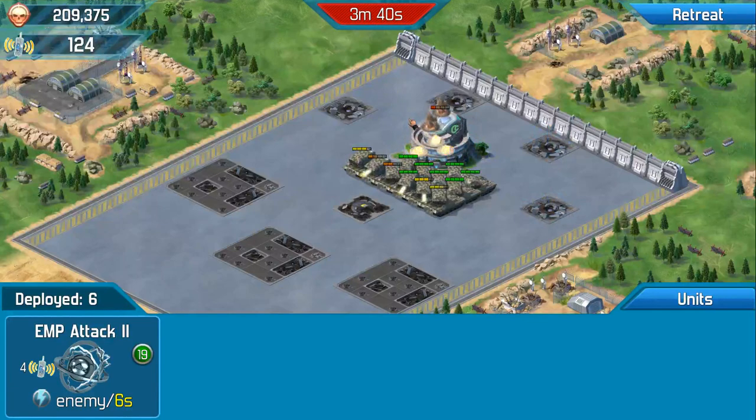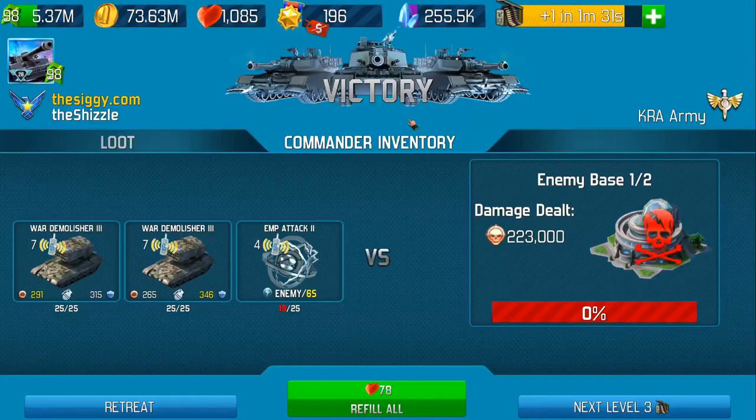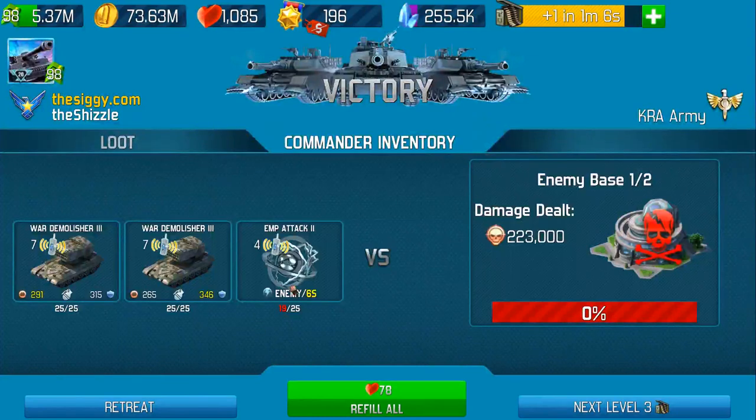At the end of each round, as the control center ends, it will give you the information of what you've actually won, how much it's going to cost you to refill it all, and give you the choice to either retreat or just carry on to your next level. Looking at it - we've got coins, hats, and a little bit more experience. I used six of my EMPs. These units because they didn't die I don't have to replace anything. It's one click - it's dead easy.